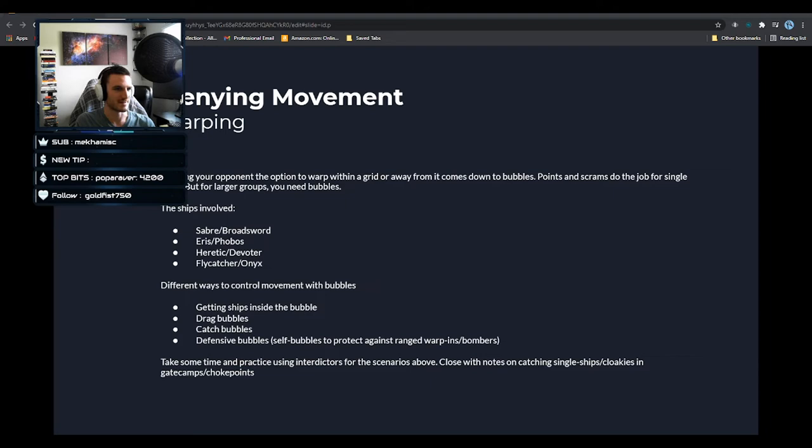The biggest method we talked about in the last section was warping, and there is a lot to say about denying warps. For single ships, points and scrams do the job, but for larger groups you need bubbles. The ships involved are light interdictors and heavy interdictors. For Minmatar: Saber (light) and Broadsword (heavy). Gallente: Eris and Phobos. Amarr: Heretic and Devoter. Caldari: Flycatcher and Onyx.